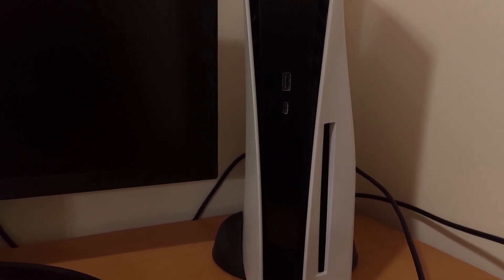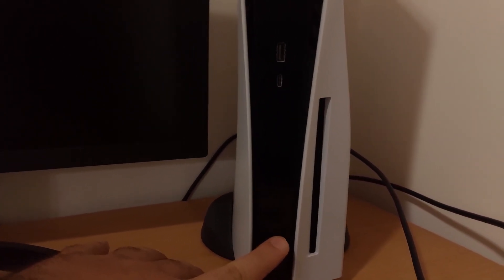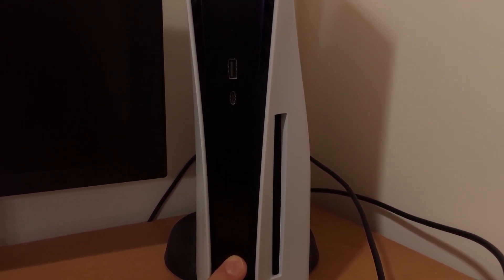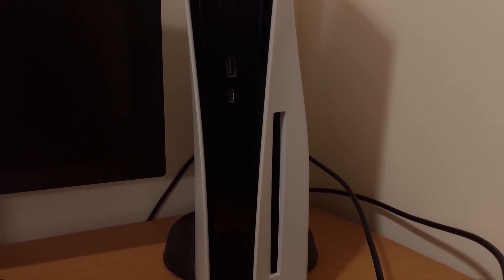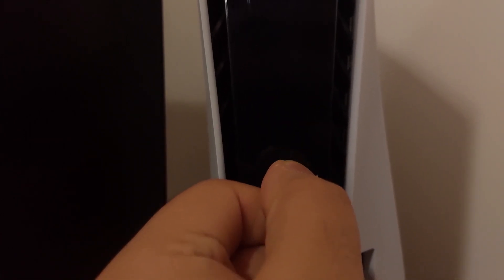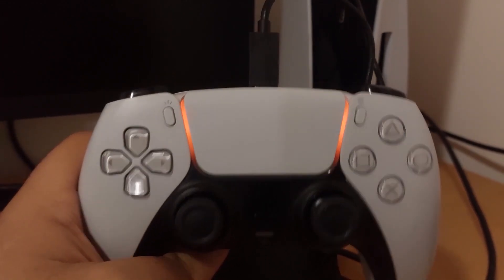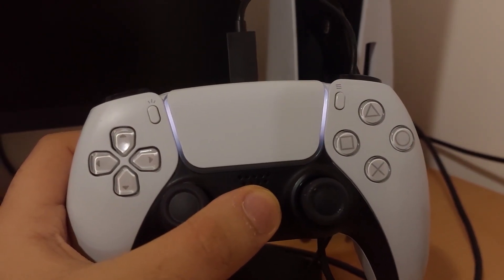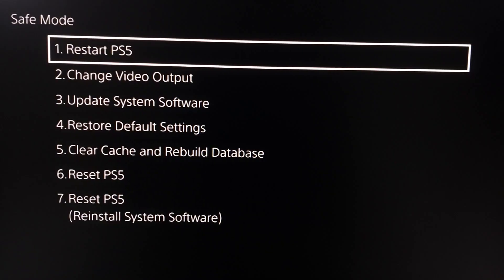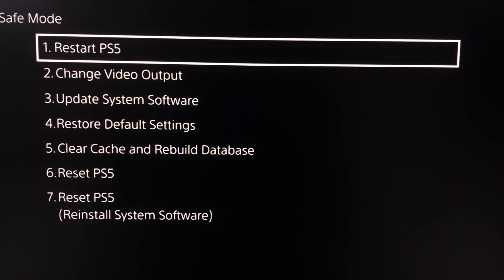Then hold down the power button on your console for 7 to 10 seconds — you should hear two beeps from your console. After that, plug in a USB cable to your console and connect it to your controller, then press the PS button. Now go down and select option number 5 from safe mode: Clear Cache and Rebuild Database.